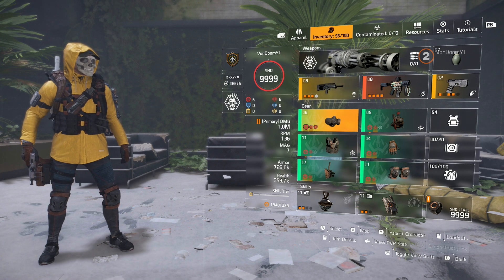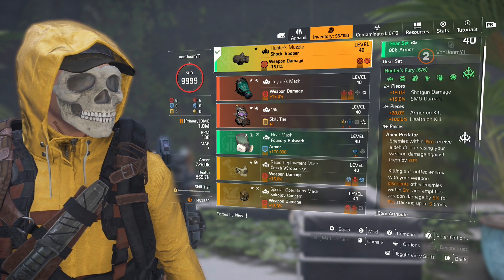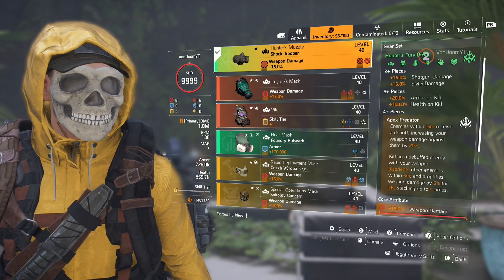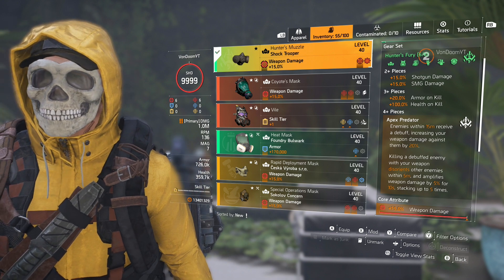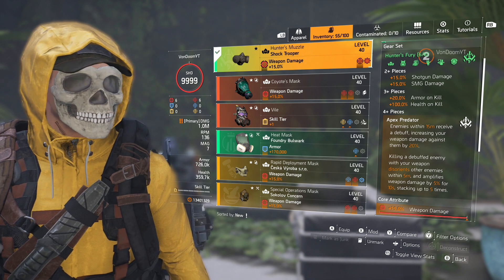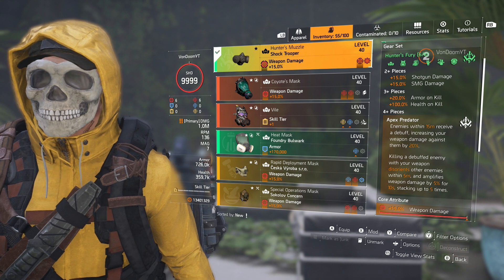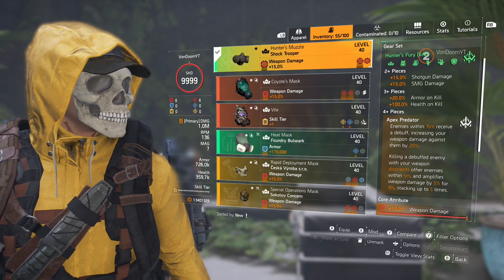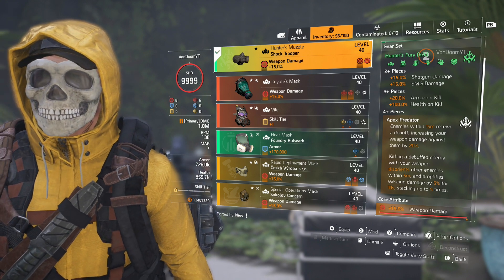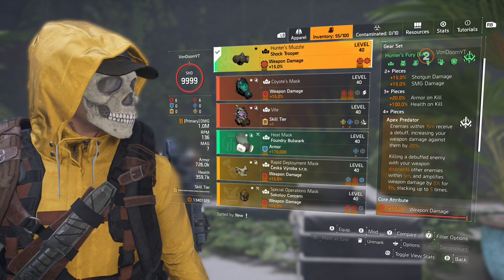This gear set is called Hunter's Fury and I have all six pieces on right now just to show you guys. The gear set bonuses are: the two-piece bonus gives you 15% SMG damage and 15% shotgun damage, and the three-piece gives you 20% armor on kill and 100% health on kill.